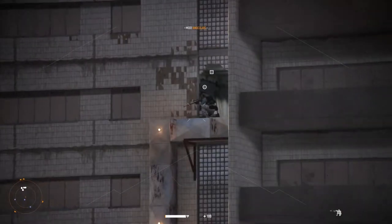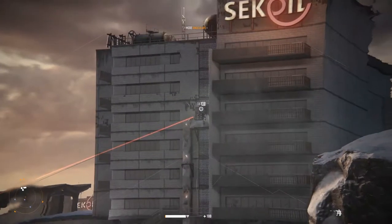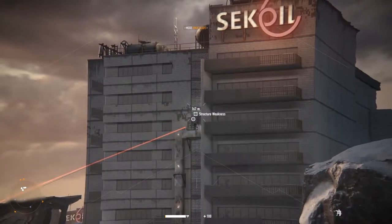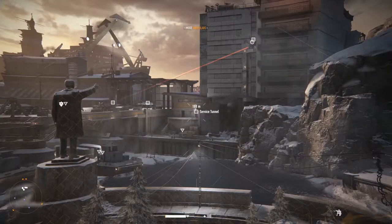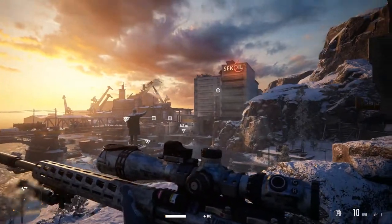Another great feature of the Seeker's Mask is the ability to scan your surroundings. Using this in combination with the binocular mode, you can see here that I'm able to highlight areas of interest and see exactly where this sniper is aiming.